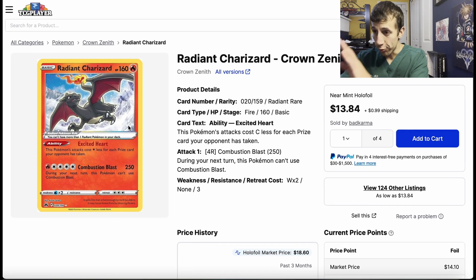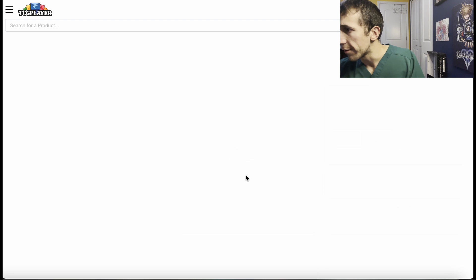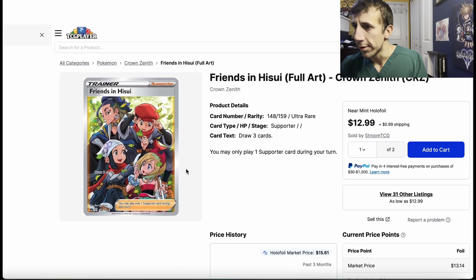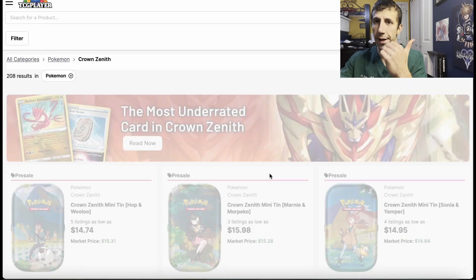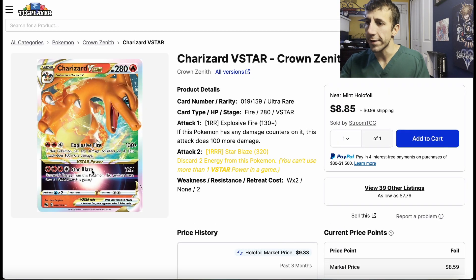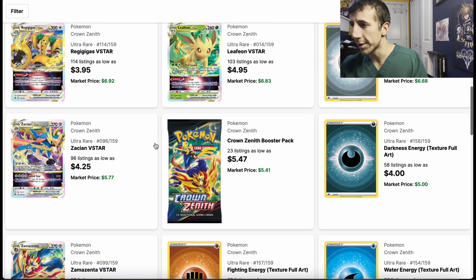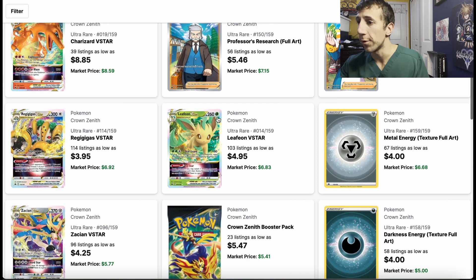There's also Friends in Hisui — another one, though I like the Sinnoh one more because it has Cynthia and Dawn. Then Charizard V-Star — this one's probably going to drop a little bit more; I don't see it staying up here. Watch it — it's a Charizard V-Star.